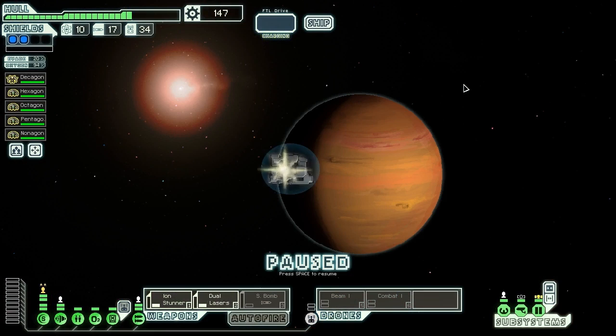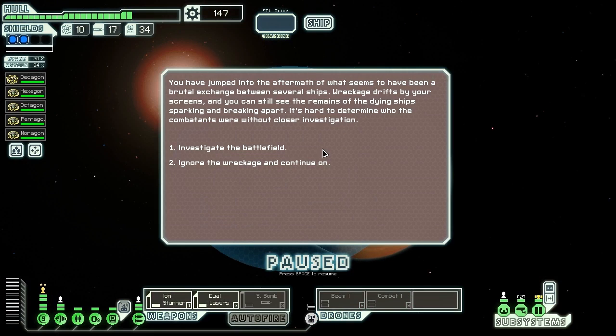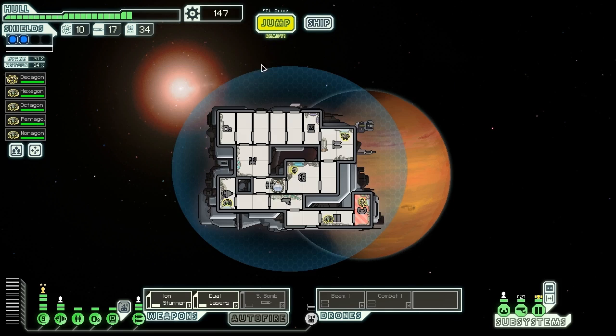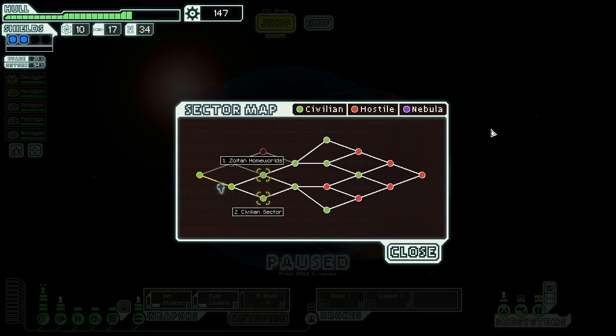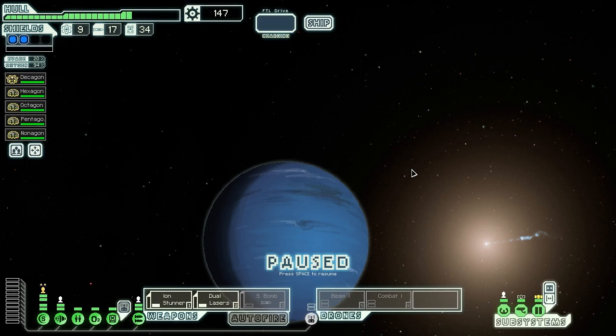We run to the exit and jump to the next sector, arriving at the aftermath of a brutal battle between several ships. Wreckers drift by, sparking and breaking apart. We investigate the battlefield hoping for extra crew but find nothing of use. Moving on to Sector 3, we choose Zoltan Homeworlds over Civilian Sector — Zoltan Homeworlds is better, and we have several Engi crew which might be worth something there.